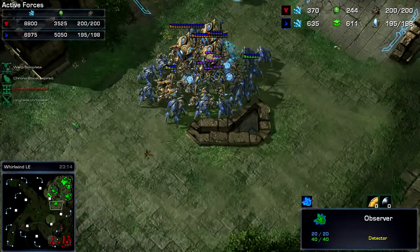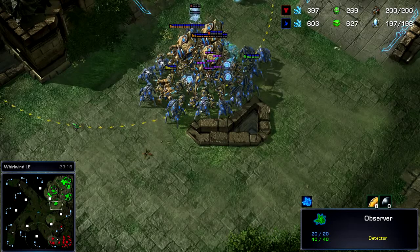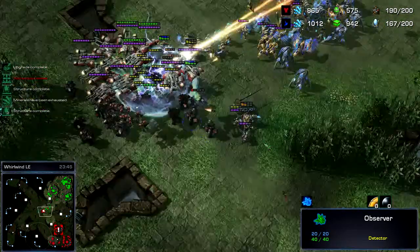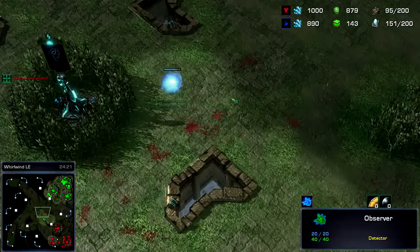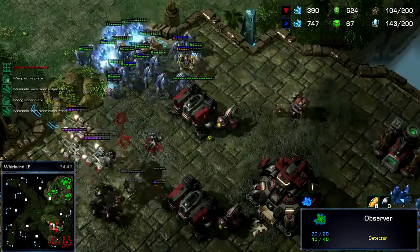Looking at the army supply tab real quick — we're actually almost even. He's at 1200, so almost even, but he's actually maxed. He uses two scans, then here come the EMPs, and storms. He's trying to split his army. After that exchange I've regained a little bit of an advantage.